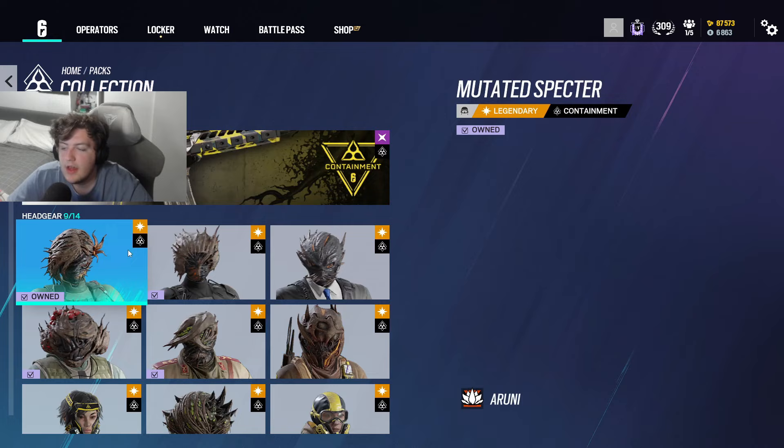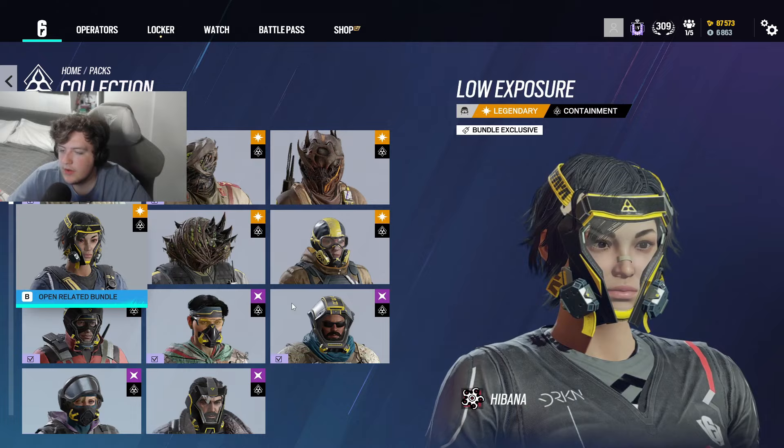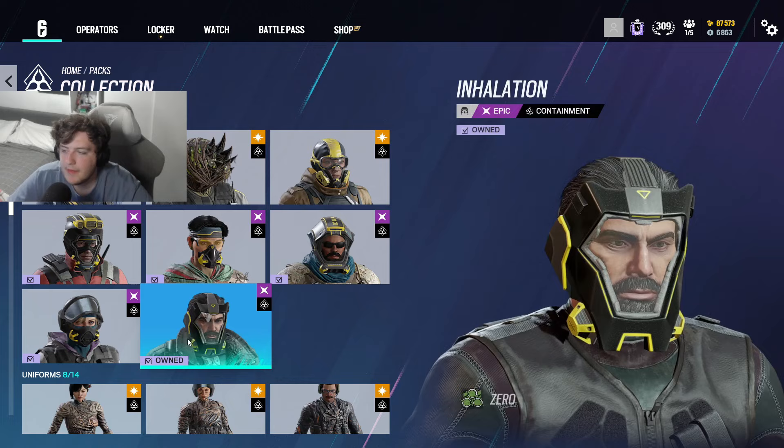I'll quickly go through them since a lot of them are older, so you've probably seen a lot of these before. There's the Protein operators — there's the Mozzie headgear, the Bandit one, and we also have the new Habana set, which is pretty cool. Brand new headgear for Zofia as well, and we've also got the Ace one, the Amara one, Blackbeard, Zero, and IQ. All of these are older and returning, which is pretty fun.